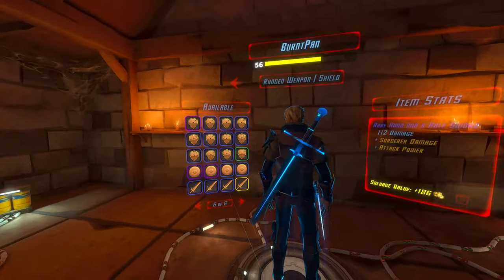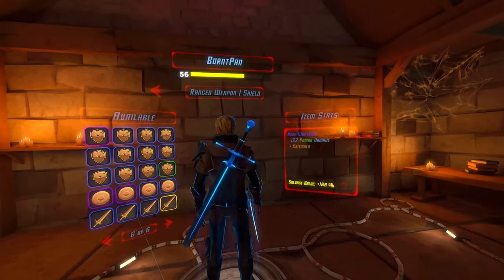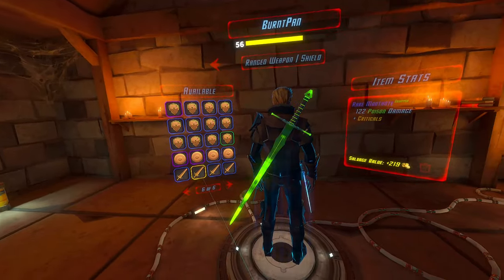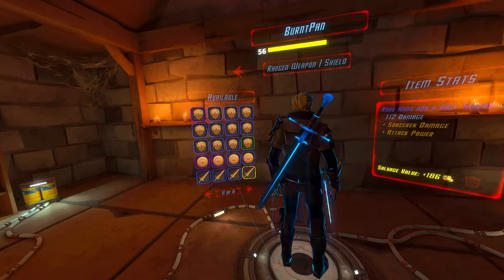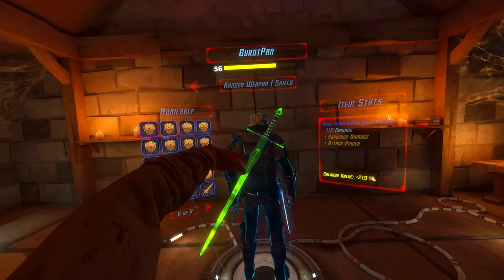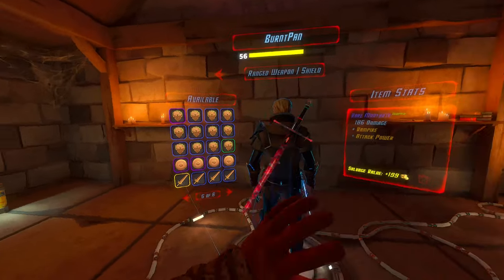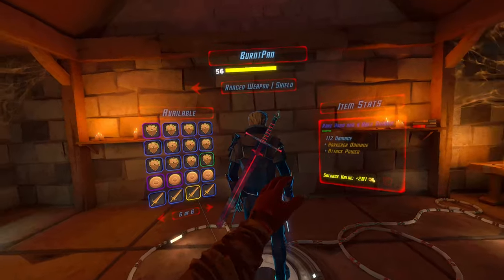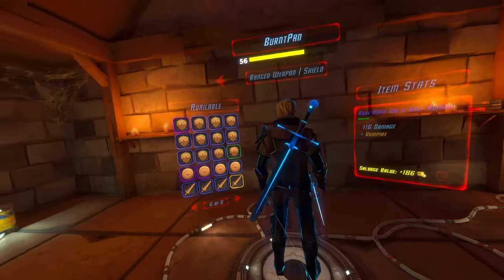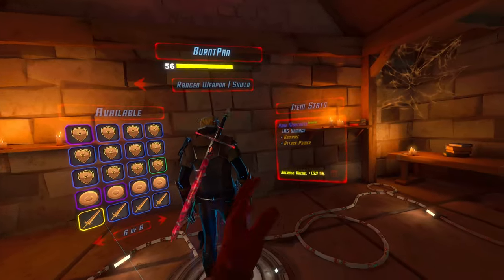So I only have rare greatswords — longswords — for some reason. It's very strange. Only the montante and hand-and-a-half models, I guess, but they all look pretty awesome. The hand-and-a-half looks a little shorter than the montantes, this montante being specifically longer and probably the best greatsword I have with poison critical, but I already used that one.